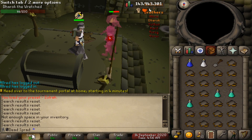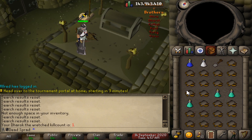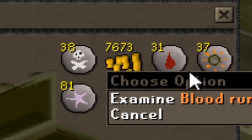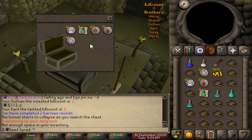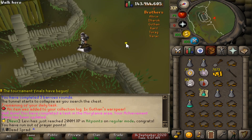We just picked up a daily task to do 10 barrel chests, so here we go. Let's see what we get from the chest. The first chest gave us nothing, but that's a lot of runes — I'll take it. Here's chest number two — no barrels piece yet. On the third chest, we got a Guthan's War Spear.